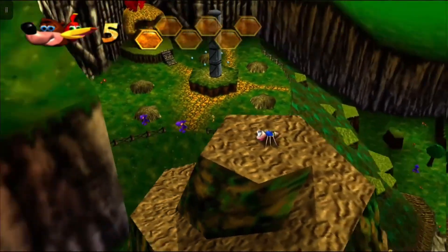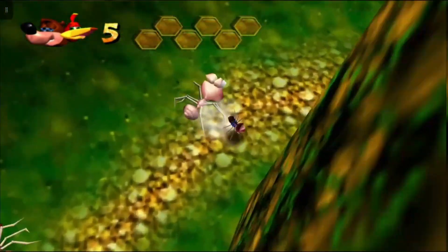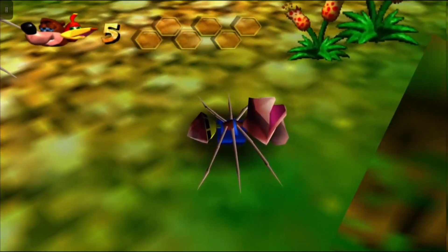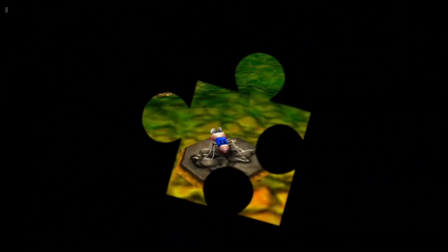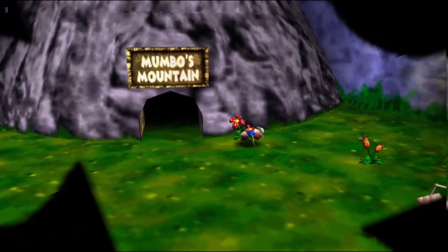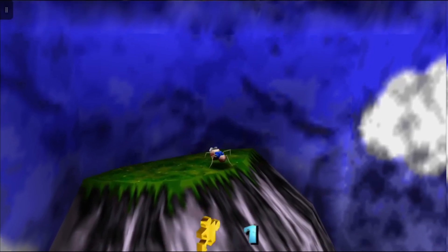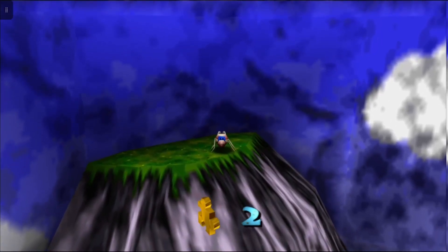Now while we're here, I'm just going to show you this. So that was puzzle piece number 10 for Mumbo's Mountain. And while you're at the end, come outside and find puzzle piece number 2 for Gruntilda's Lair.